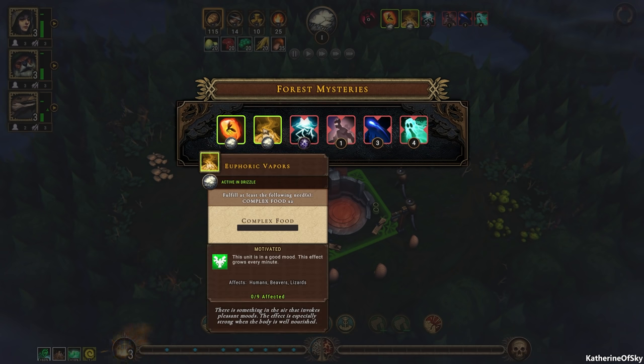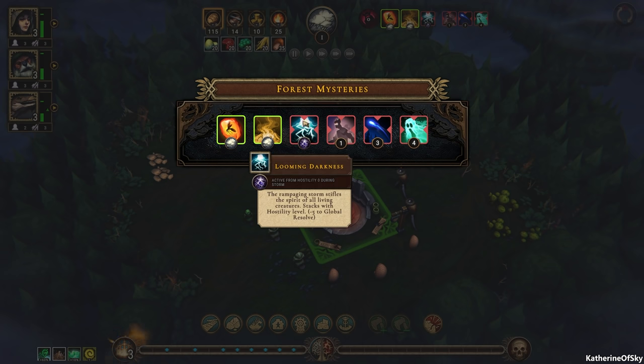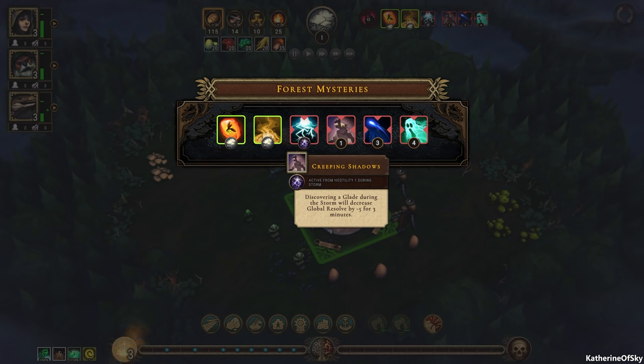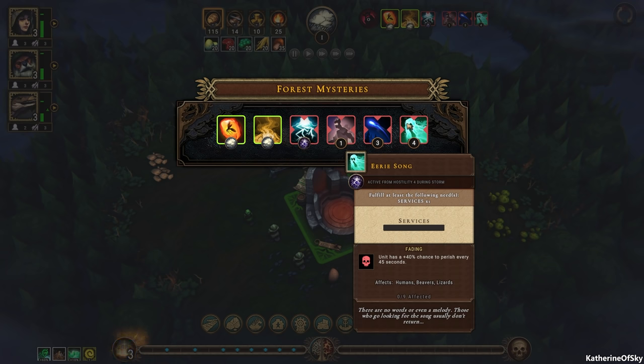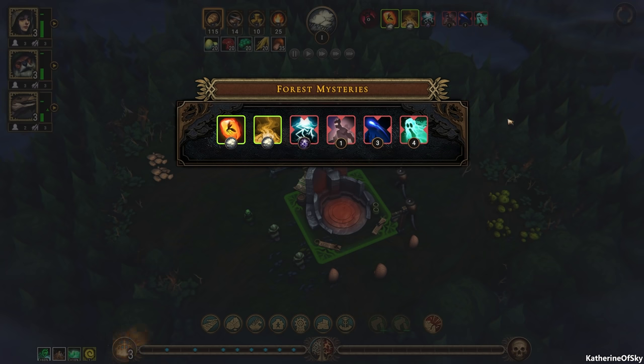We also have euphoric vapors — complex food times two, the units are motivated, we need to work on that. We have four negative modifiers: the looming darkness, creeping shadows, discovering a glade during a storm, and strange lights. We need a service so they don't have a 10% chance to destroy the yield in each production cycle — that's hostility three and onward. And the eerie song — a unit has a 40% chance to die every 45 seconds. Oh god, we need to find services fast.